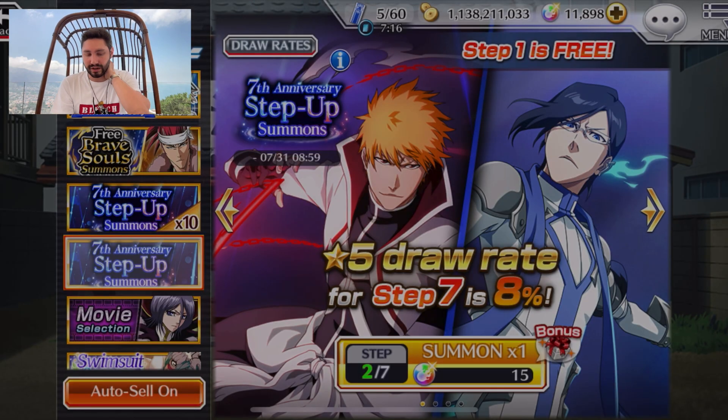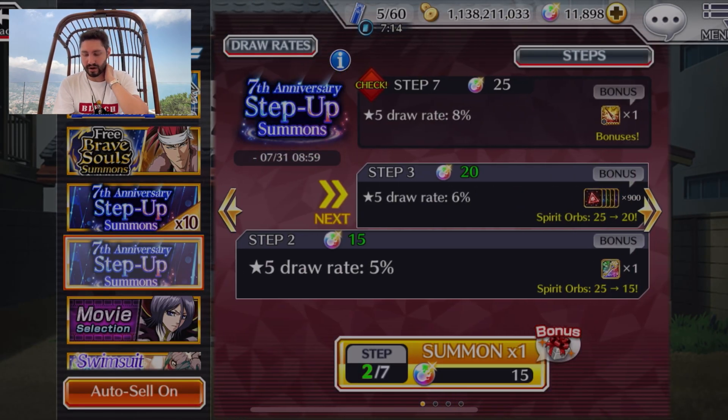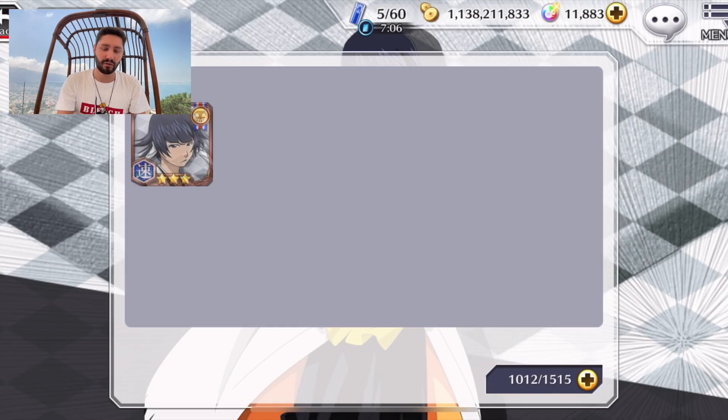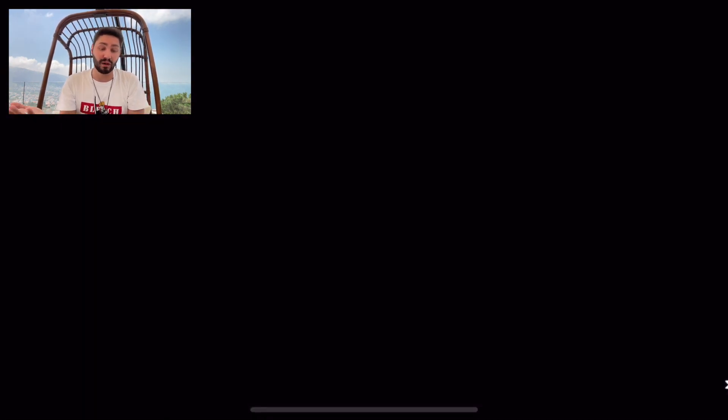I did so on the 4th anniversary banner where on like step 3 or 4, I pulled Fullbring Ichigo when he was featured, and that meant I literally made a profit on my 4th anniversary summon — getting the whole banner without spending extra orbs, which is crazy.